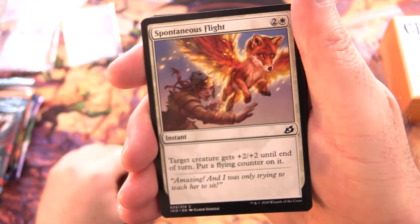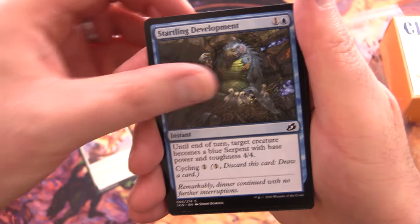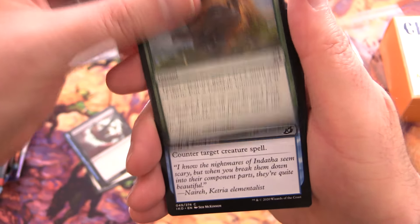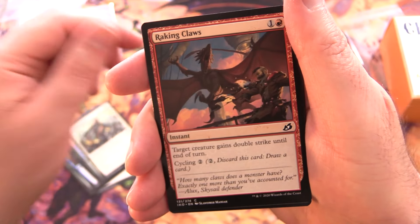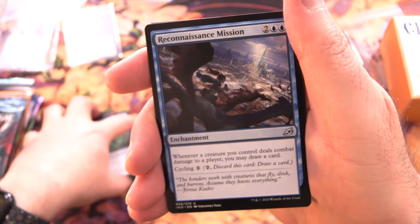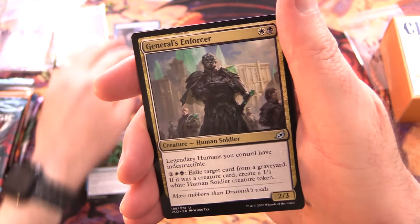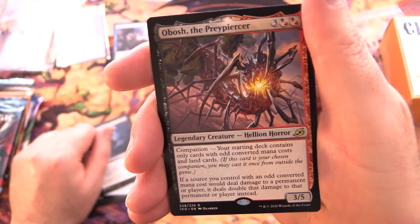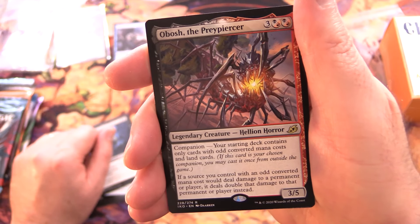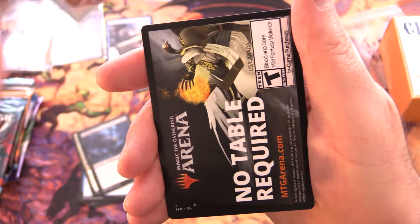Starting off with Spontaneous Flight, Startling Development, Mutual Destruction, Fully Grown, Essence Scatter, Night Squad Commando, Plummet, Granith Healer, Raking Claws, and Hampering Snare. For uncommons, Reconnaissance Mission - I think that's over a buck, let's chuck it in. General's Enforcer, Grim Dancer, and Obosh the Prey Piercer. I actually did a deck tech on this one a while back - link in the corner. This is one of the companions. Also got a Windscarred Crag and an MTG Arena card.